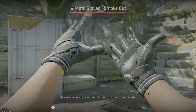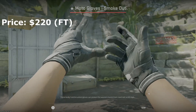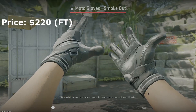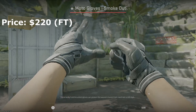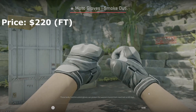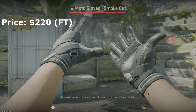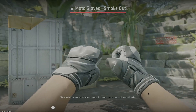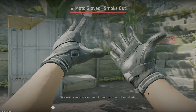The next black and white glove option is the Moto Glove Smokeout. These look incredible in CS2. They are more affordable than the first two white gloves I showed, and they wear a lot better than the black tie. Similarly, the higher the float, the more brown they're going to get, but these pair super nicely with a black laminate knife or shadow daggers vanilla.